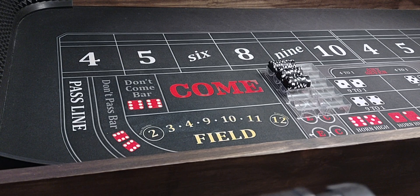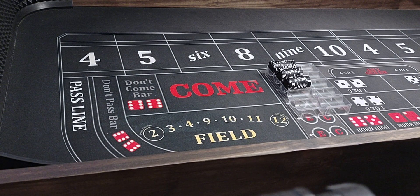Hi everyone, welcome back to Wayland's Way Craps. Today we're going to be playing a new strategy of mine — it's a 6 and 8 strategy. If we hit the 6 and 8, we'll put them on the 5 and 9. If we hit the 5 and 9, we'll bring them down. We'll leave $100 on them and repeat the process. If we get the 5 and 9 both set, we just collect on the 6 and 8 until the 5 and 9 hit.